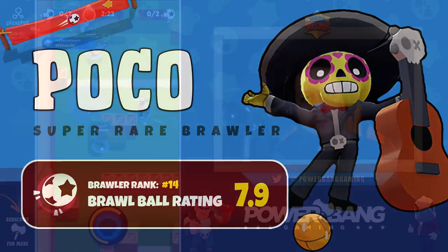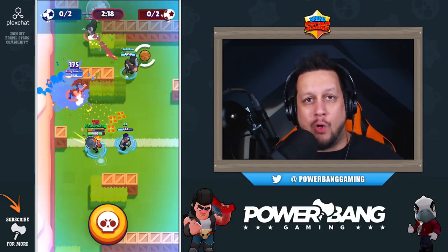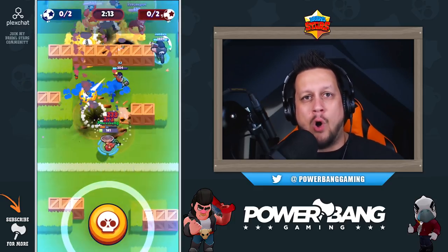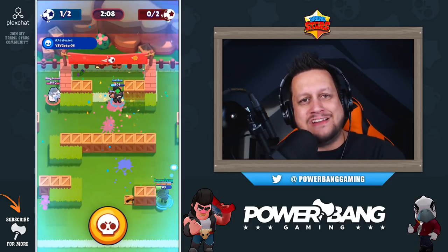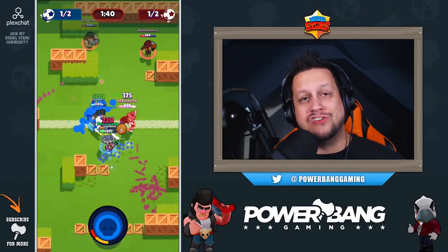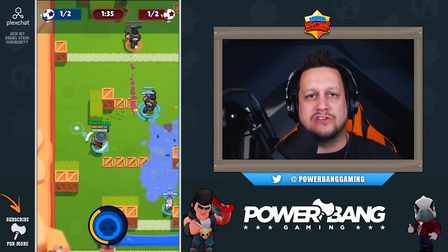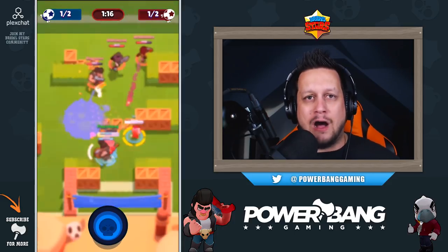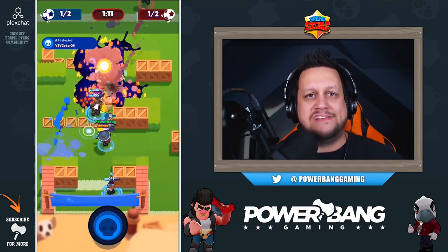Next is Poco at number 14. Poco is another support brawler similar to Pam in that he can heal his teammates, but he's rated above Pam because his healing is mobile — he can take his heal with him and use it as a super anywhere on the battlefield. Poco's downfall is low hit points and low damage output. His attack penetrates, which can be useful, but on Brawl Ball's fairly open maps those angles are hard to come by, making him a free target.